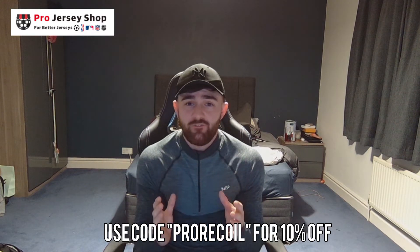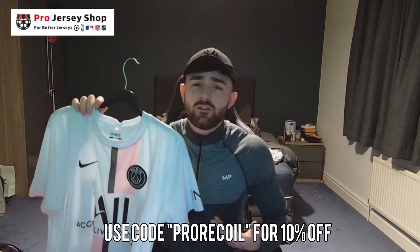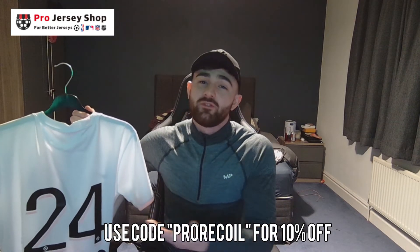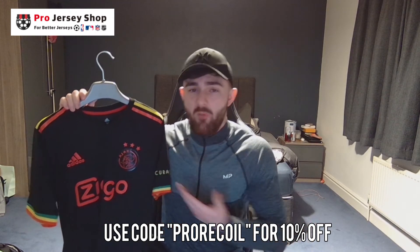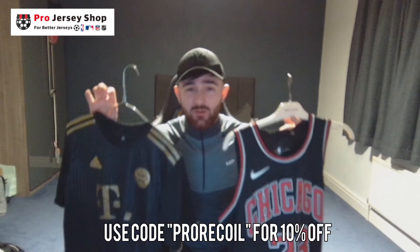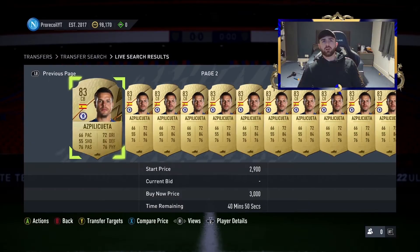Today I'm bringing you the best sponsorship we've ever had on the channel — Pro Jersey Official. We've got some of the best football shirts you can get on the market at a much better price than retailers. We've got the white PSG kit with 24 on the back, and one of the rarest kits of the season — the Ajax Bob Marley kit. If you want to get any football jerseys or kits of your choosing, go check out Pro Jersey Official and use the code PRO RECOIL for 10% off.